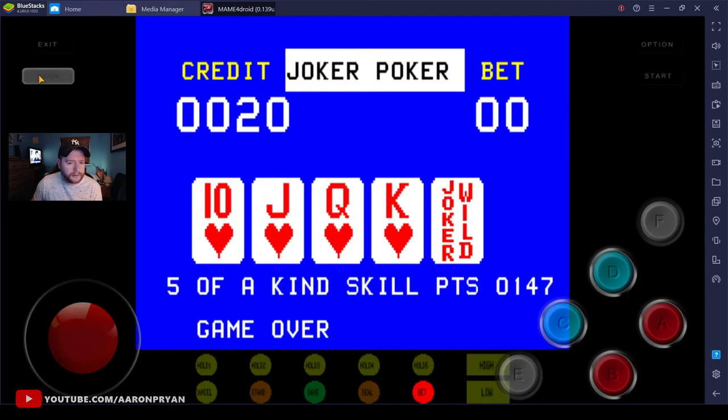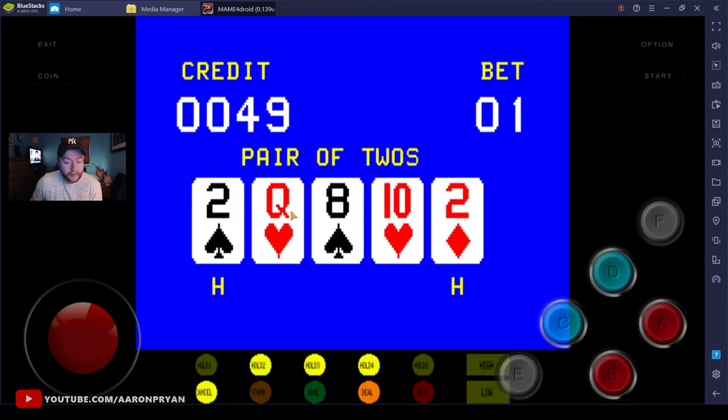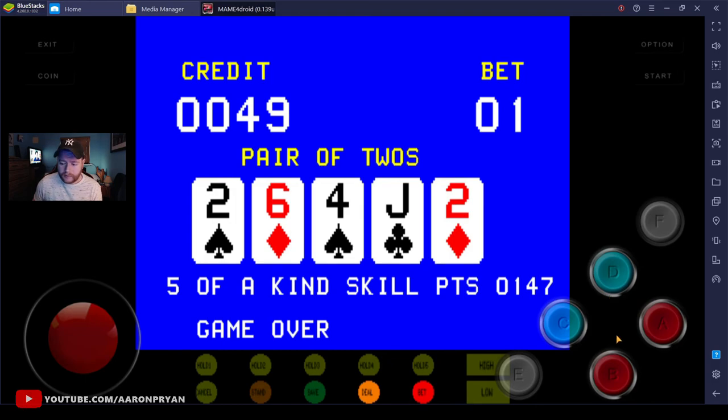Now I'll click coin to insert my credits, then 'D' for draw - there we go, the game is actually working! I'm absolutely useless at poker, it's like another language to me. A pair of twos there - press deal again. Game over.